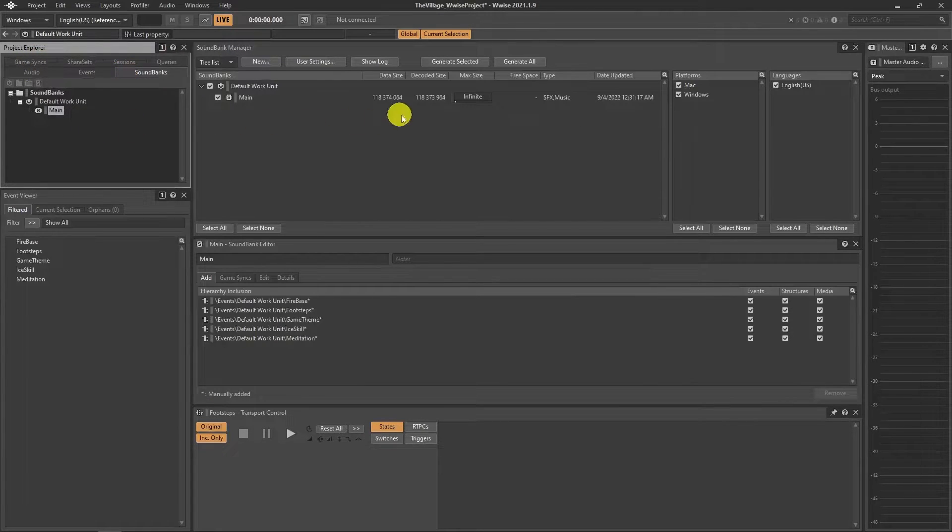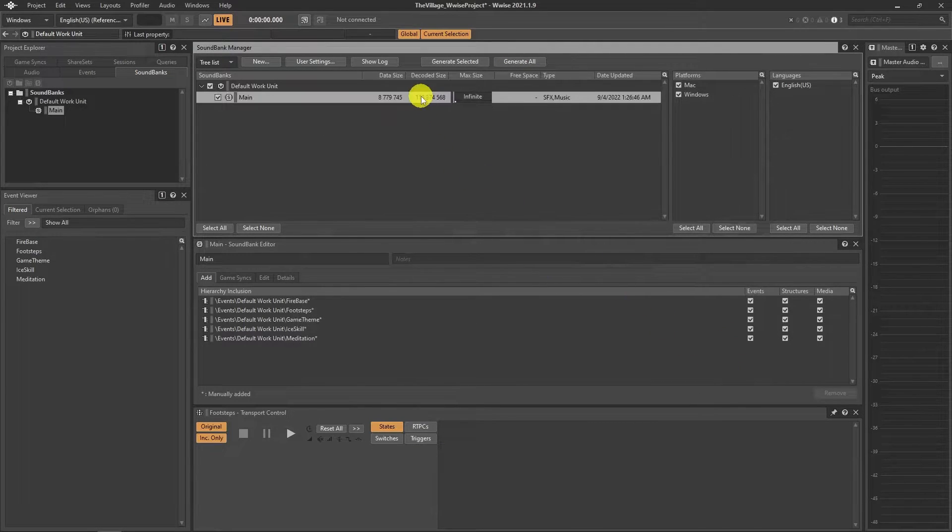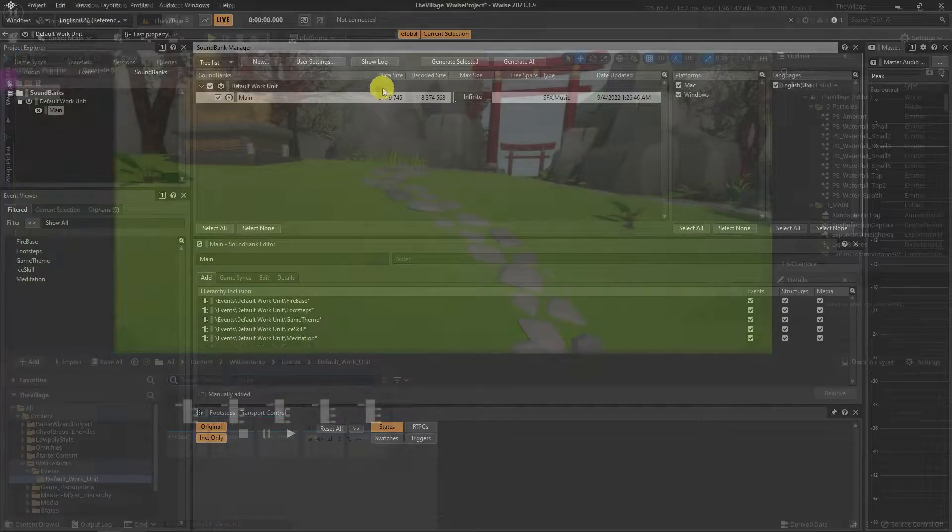Generate again, then observe the data size changes. It was over 100 megabytes, but it's now just around 9. Well done, and we are ready to go to Unreal.